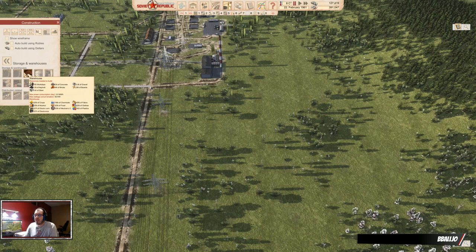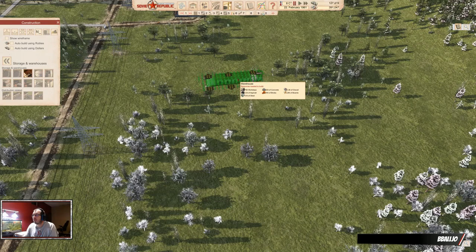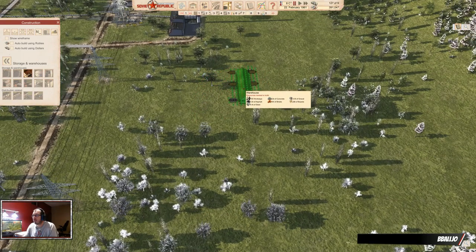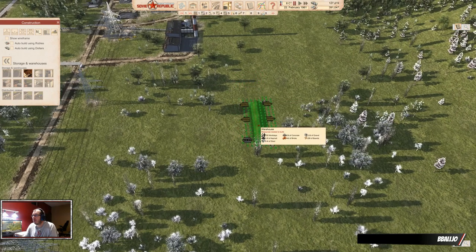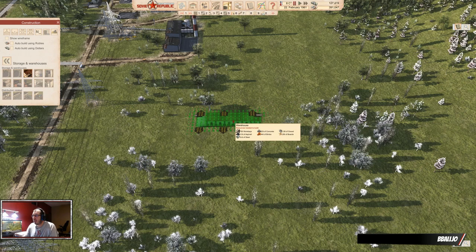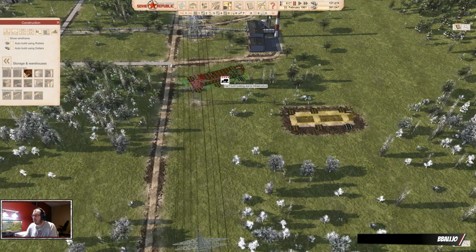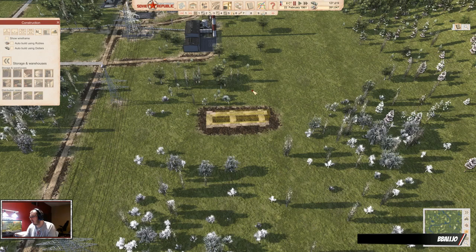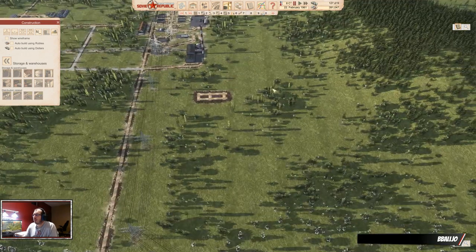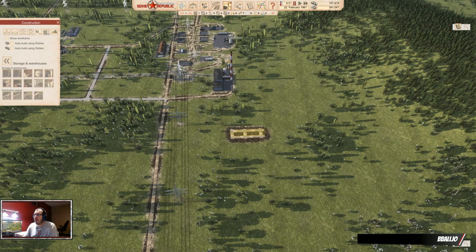First things we need: storage — very important. I did that slow scrolling again; it's just when I tab out or do something with my recording software that sometimes gets picked up weirdly. I want the rail line to be connected north-south, so it will be a little easier to run a rail line like this. All right, that one's in. Let's get our actual food production. Small food factory — I want at least two.